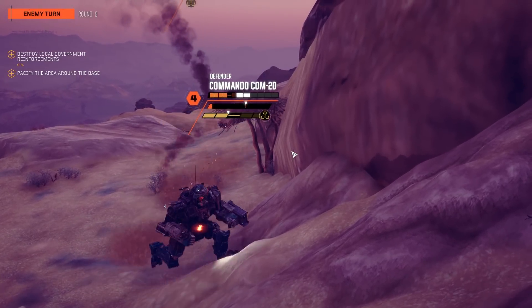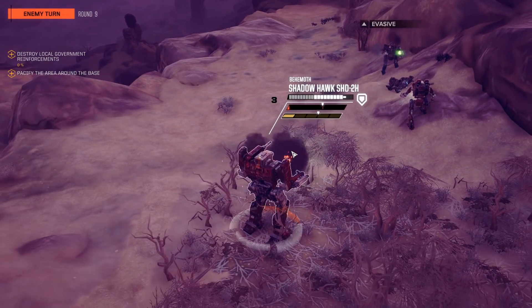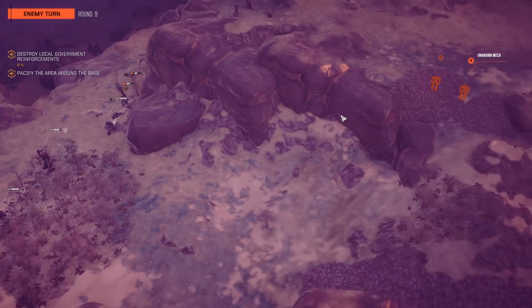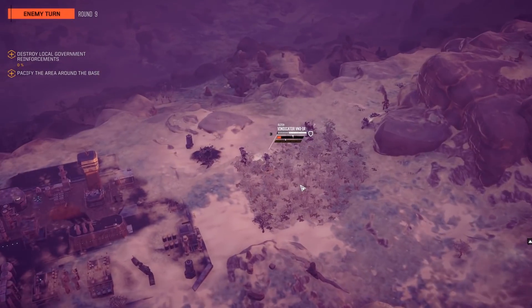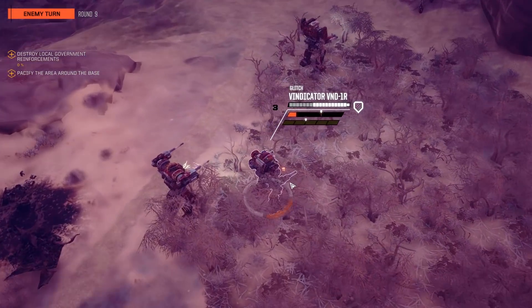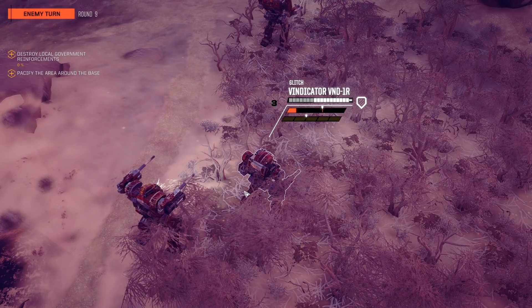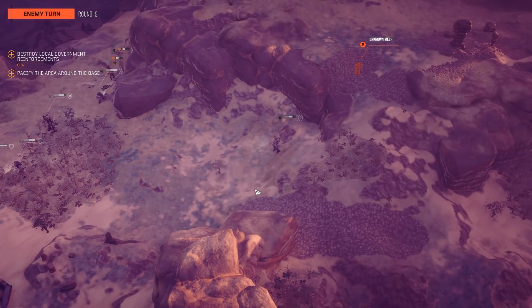There's his buddy coming in smoking and smoldering. That shot that took out the SRM6 could have just outright killed him — he should be CT red. Here's the problem though — coming in from the flank, an enemy Fire Starter. He should be far enough away to not be able to use his flamers yet, so just a little bit of damage on the Vindicator. Send me a real opponent!